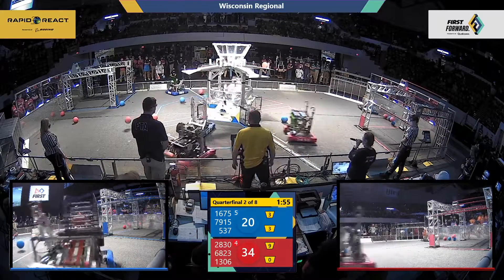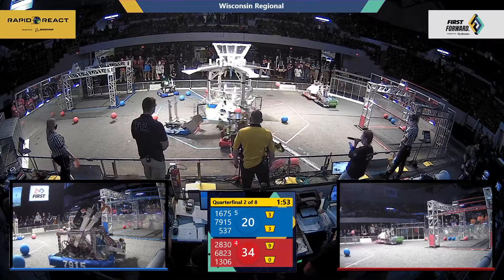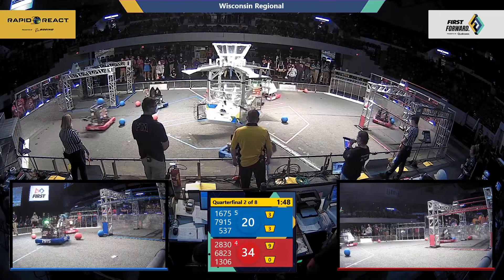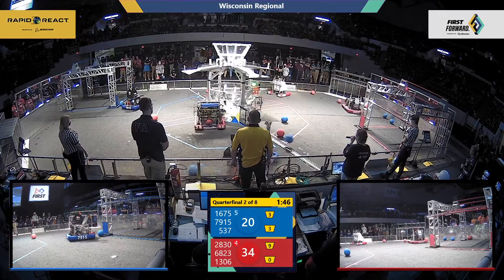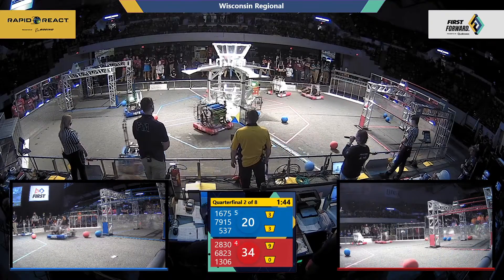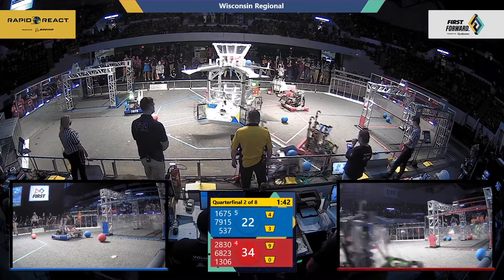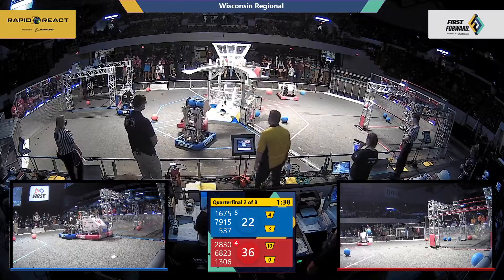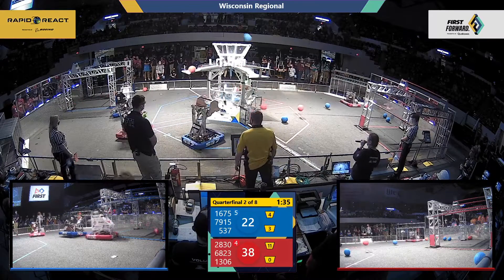Badgerbots on the red alliance side playing some defense against Rippin Robotics, trying to keep them from being able to line up. Now they're going against UPS, trying to keep their vision tracking from being able to line up with that upper hub. Wildcats go for two up there as well — fortunately, they both miss.